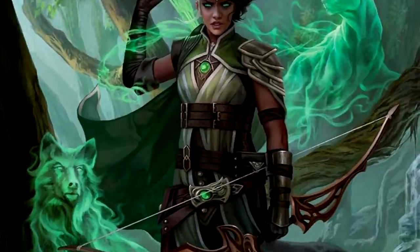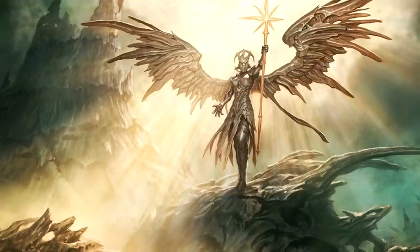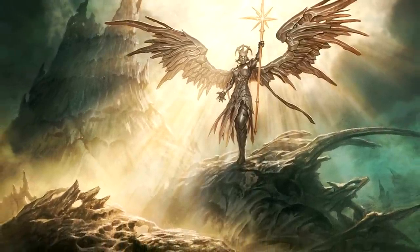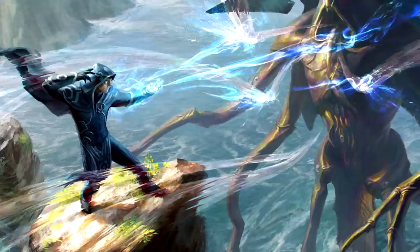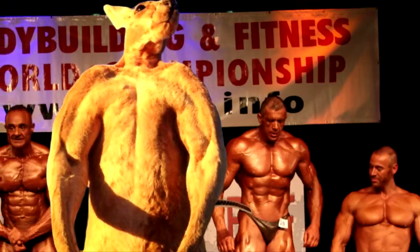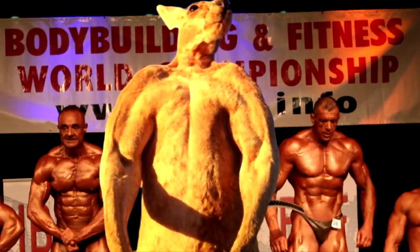Each of these summoned creatures has an entire stat block dedicated to it, and it would be nonsense to list each and every one here, but the main gist is that when you cast the spell, you get a small choice — such as whether you want your Celestial to be an attacker or defender type, or if you want your beast to be from the land, air, or water — and that will change the stats of the creature slightly so it aligns with the type you chose. You can also kick up the level of the spell slot used to create the spirit, and that will raise the creature's AC and health by 1 and 10 respectively.